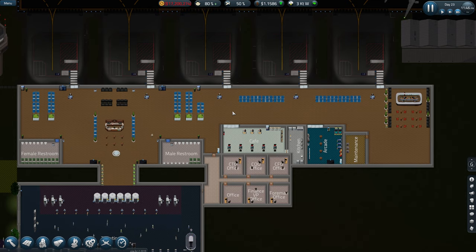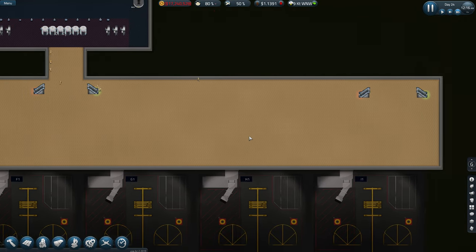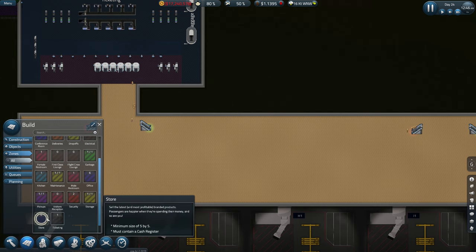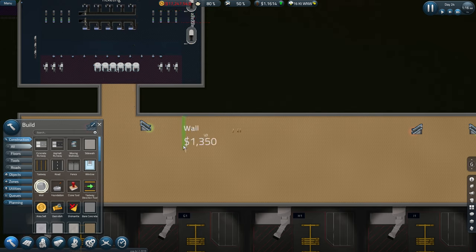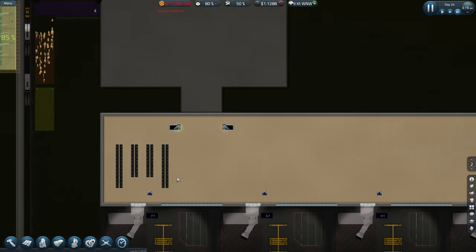I really should get some shops in or something, shouldn't I. Let's get some toilets downstairs. Let's build the wall first actually. So it's going to be 11 wide — not into the phone — right, and a door. Well, they've done that pretty quick then. Awesome, so that's that done.